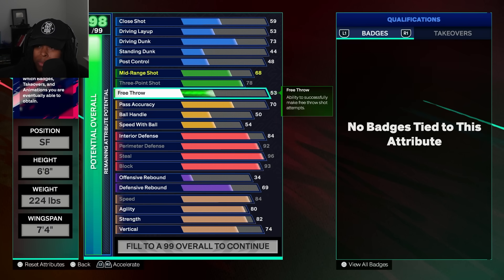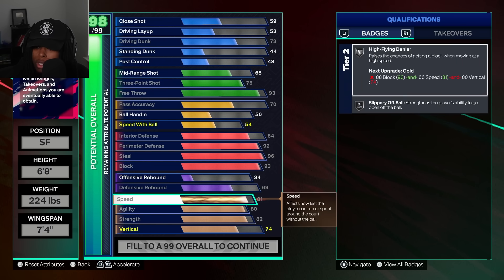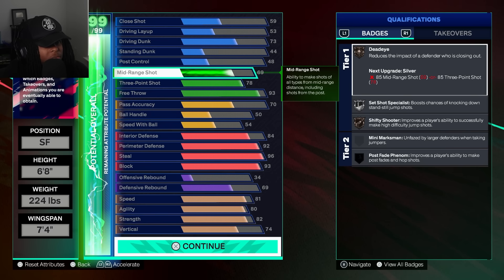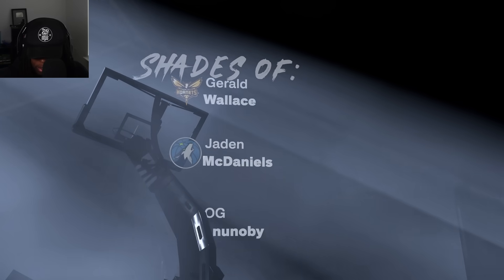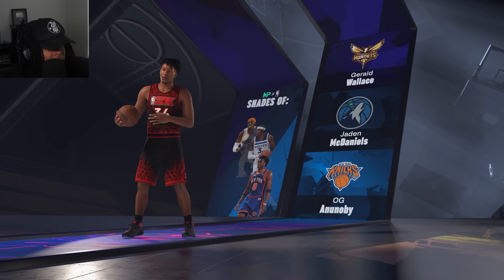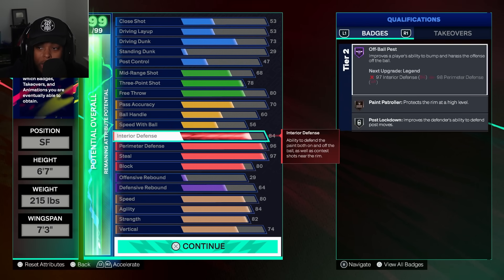We can add points to free throw so you have a decent free throw — look good, now you look like you can shoot a free throw. So this is gonna be the 6'8" version of a Switchable Lockdown Defender: 73 dunk, 78 three, decent free throw, 70 pass accuracy, solid defense — and you're gonna get the rare name. Once again, this name is crazy — Switchable Lockdown Defender! Shades of Jerald Wallace, Jaylen McDaniels, and OG — fire name, don't lie.